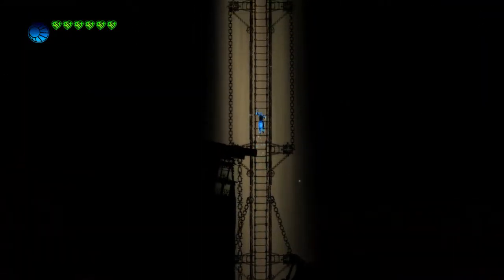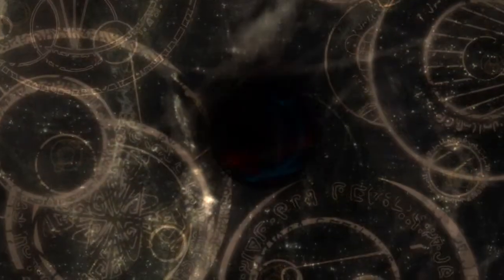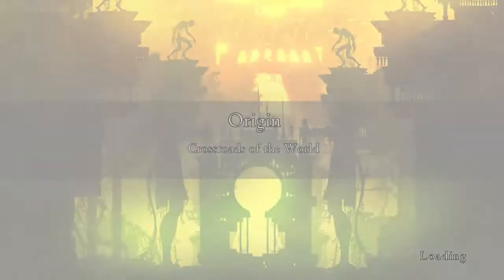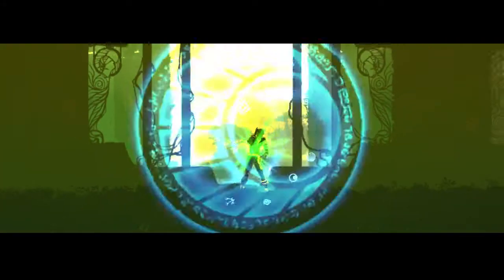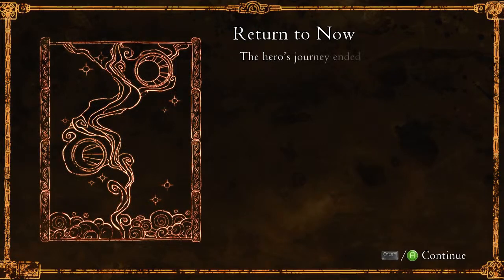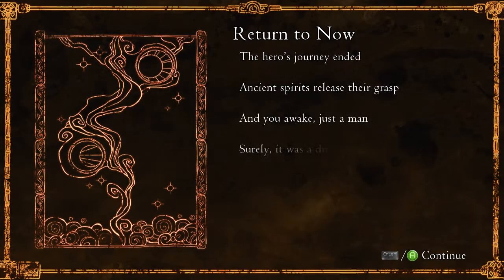I think I'm now heading towards a boss fight, which might not be the best place to explain. The IBM Mott is heading towards the boss fight. The hero's journey ended — ancient spirits release their grasp and you awake, just a man. Surely it was a dream.